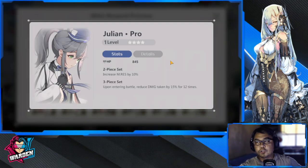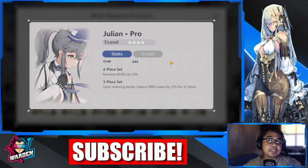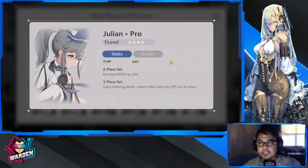Starting with Julian: the 2-piece set increases magic resistance by 10 upon entering battle and reduces damage taken by 15% for 12 times. That 12 times could apply to ultimate damage, passive, basic attack, or active attack — any of those. Once the 12 hits are used up, this effect no longer applies.